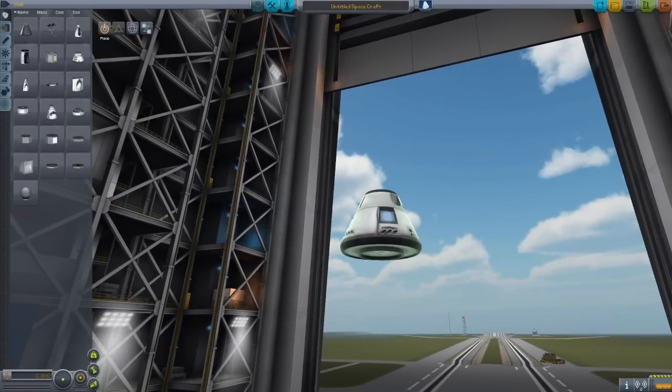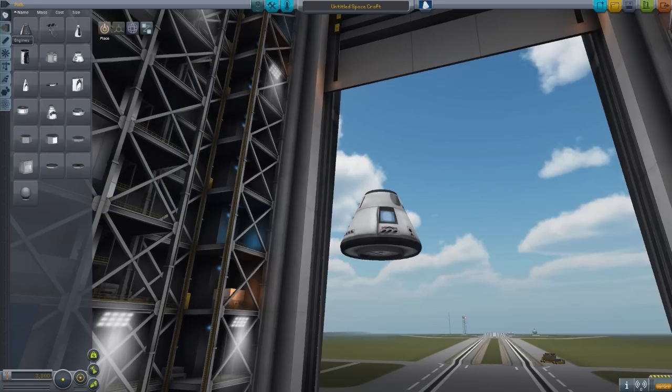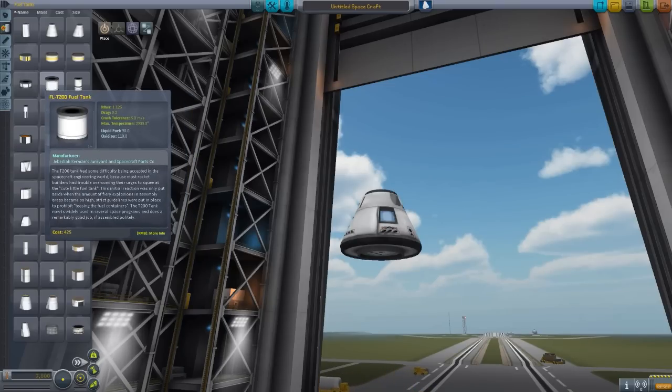I think we just started off with one of these things, the lander can. What is it called? The MK12 Command Pod. I think that's the one. And then we got to add fuel, right? Fuel is next, so we'll just stick some fuel in here.